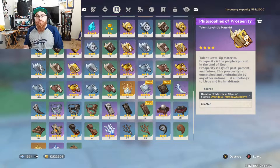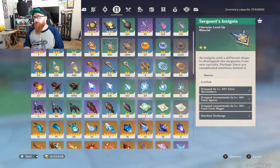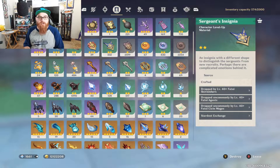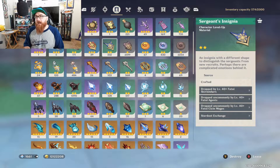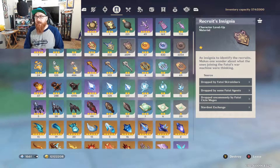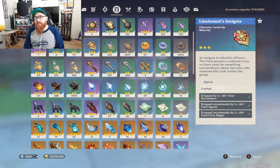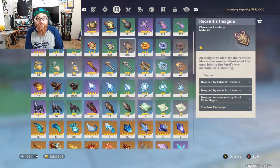If you don't want to triple crown her there is nothing wrong with that - you can get these materials in other ways. For the Fatui insignias needed for talents, you're going to want 18 Recruit's Insignias, 66 Sergeant's Insignias, and 93 Lieutenant's Insignias. I have more than enough for myself so make sure you're farming these as you go along.